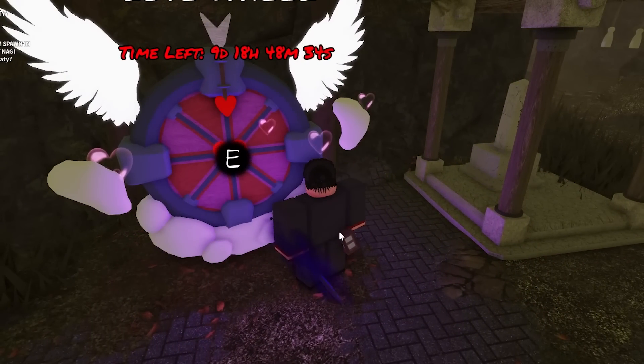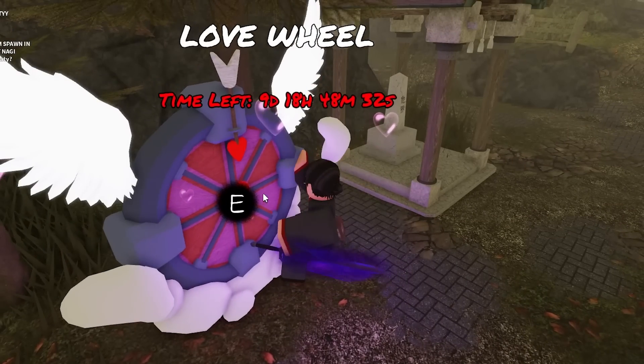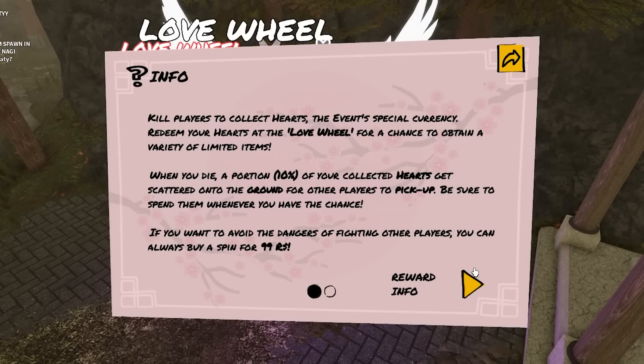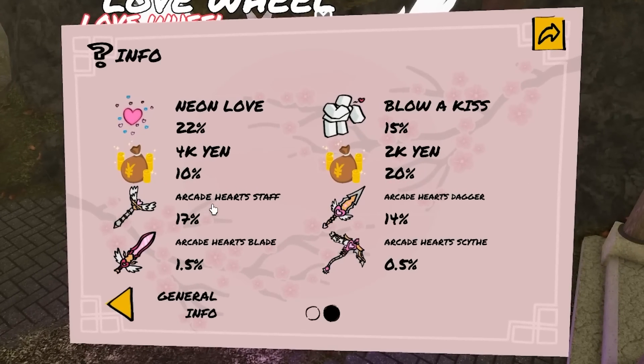Over here we have the love wheel. This is where you can basically use the hearts you get from killing people and put them to use. There's a bunch of skins on here — I'm going to show you guys the most important ones. There's only four. The chances are 1.5%, 14%, and 0.5%.